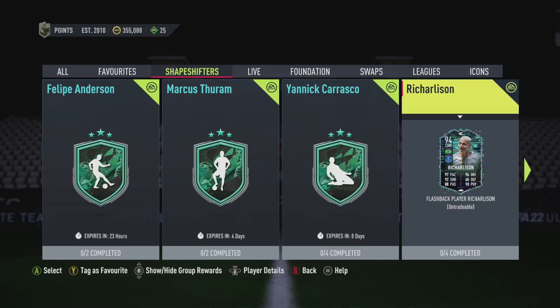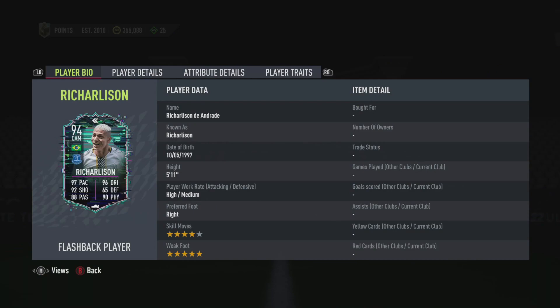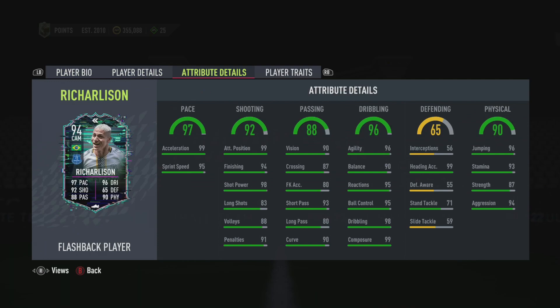EA have released Flashback Richarlison, 94 rated. He is 4-star skill moves, 5-star weak foot, high/medium work rate. Look at those stats and tell me this card does not look ridiculous.